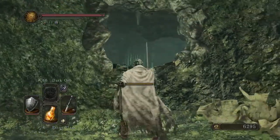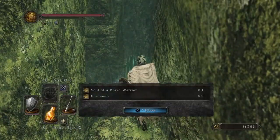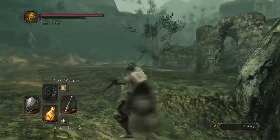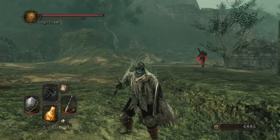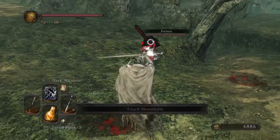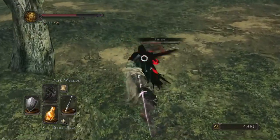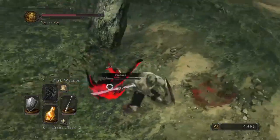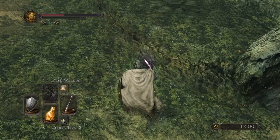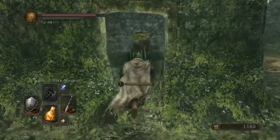We come out of this direction later on. Dark Spirit Forlorn actually invades us here as well — it definitely is Forlorn. So the first place we're going is down here to meet a new NPC.